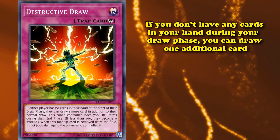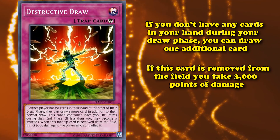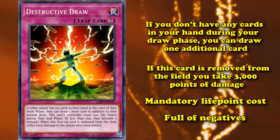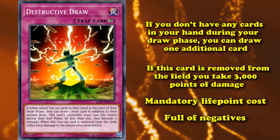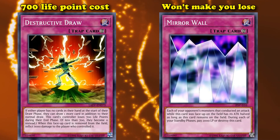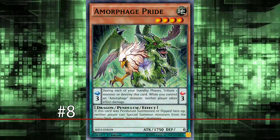As for what this card actually does: if you don't have any cards in your hand during your draw phase, you get to draw one additional card — not a half bad effect. It also has an additional effect where if this card is removed from the field, you take 3,000 points of damage. So in addition to its mandatory life point cost and the huge chunk of damage if it's removed, this card is full of negatives for an effect that won't take place until your next turn and requires you to have no cards in your hand at all times. It's not a very good card, but cards like Mirror Wall have a 2,000 life point maintenance cost per turn — though Mirror Wall won't make you lose the game if you can't pay it, whereas Destructive Draw will, which is why it makes this list.